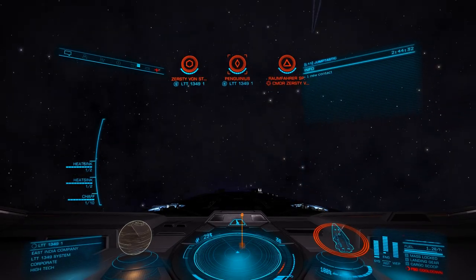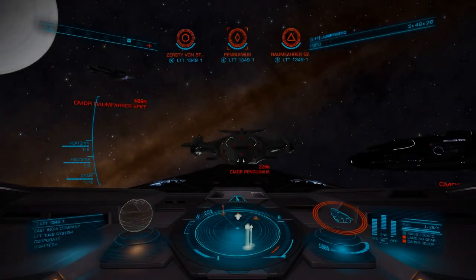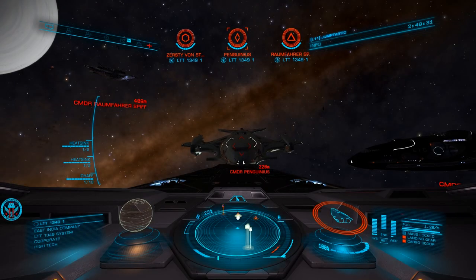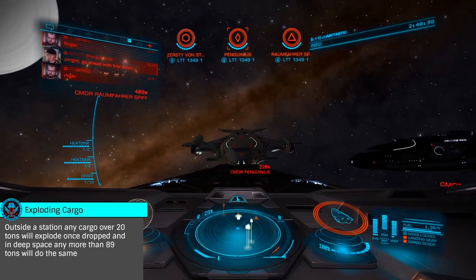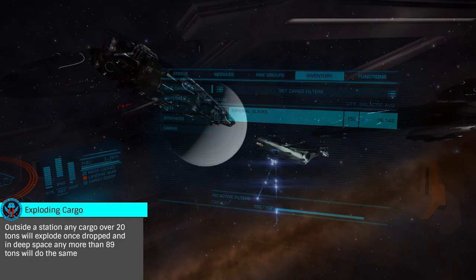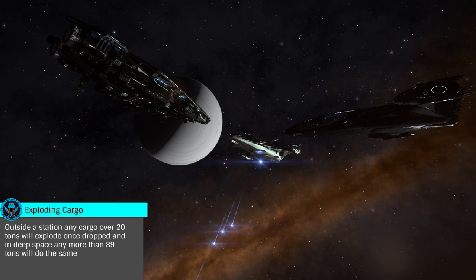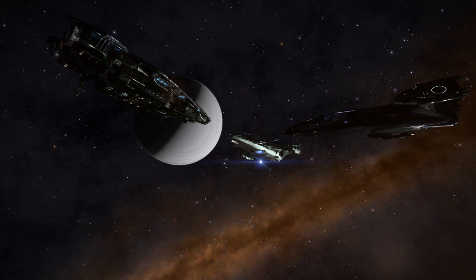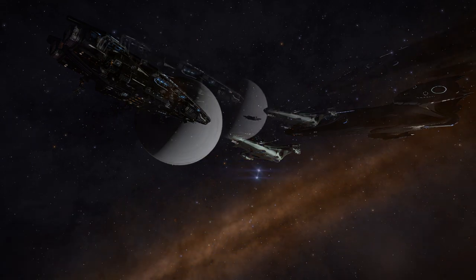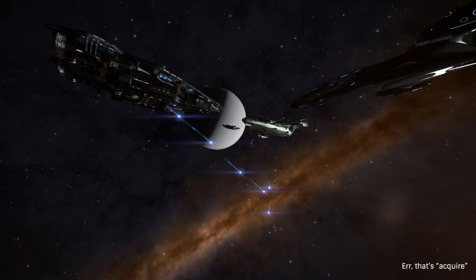Once the trade starts, you'll be asked to drop your cargo in groups as instructed by your trader. Note that dropping more can result in explosion of the cargo, so follow the directions specifically. You'll be asked to abandon your cargo so it won't be marked as stolen. As they scoop up each batch with their collectors, you'll be instructed to drop more until you've paid your bill. They will then reciprocate by abandoning the cargo you've requested, at which time you'll deploy your collector limpets and open your cargo hatch to acquire your goods.